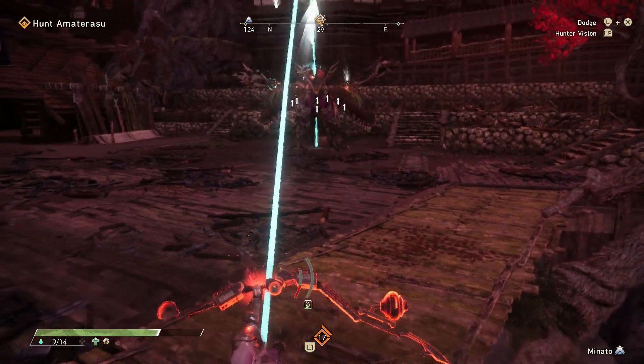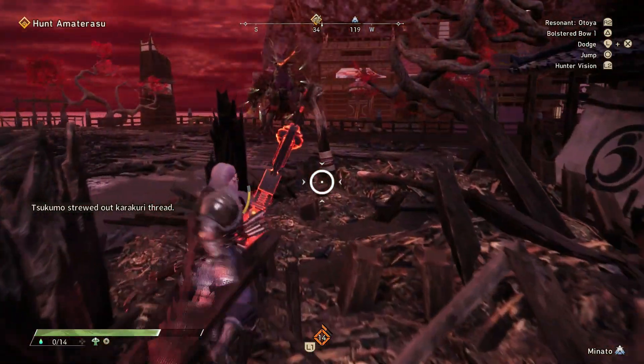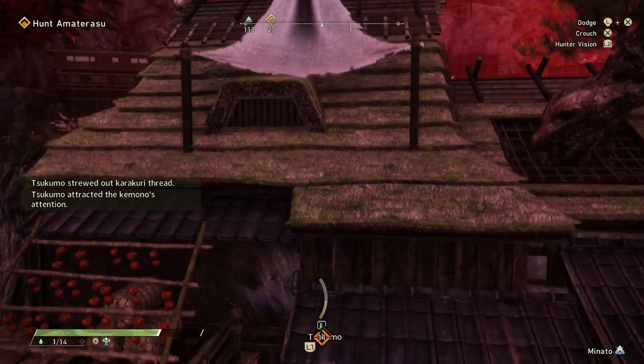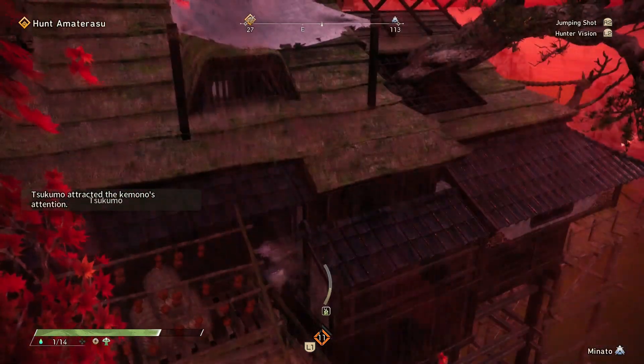If you go inside your actual hunter house, Amaterasu will usually go north and then stand there, and if you go to the opposite side in one of the structures over there, Amaterasu will usually go south and then stand there. Also keep in mind that it's easy to get stuck in the crevices and other sections of these structures, largely due to Wild Heart's wonky collision settings, so it might take a bit of effort to get unstuck if this happens to you.